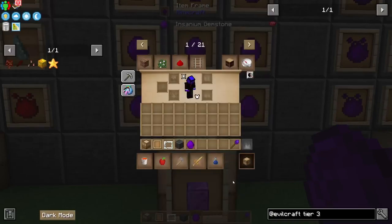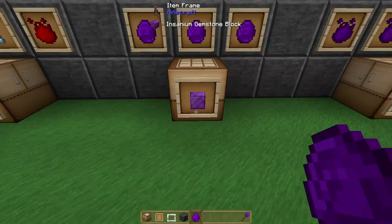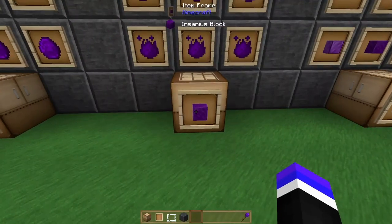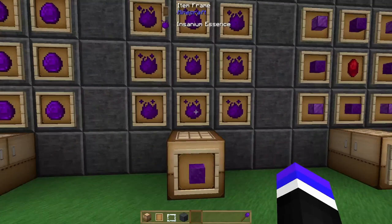So for 1 block you need 18 Insanium Essence and 9 Prosperity Gemstones. The other portion of the Creative Essence is the Insanium Block, which requires 9 Insanium Essence. So in total you will need 216 Insanium Essence — that is well over 110,000 Insanium Essence. Keep that in mind.